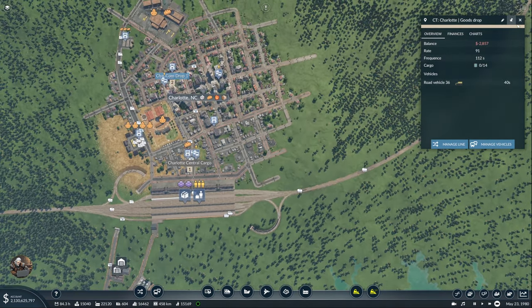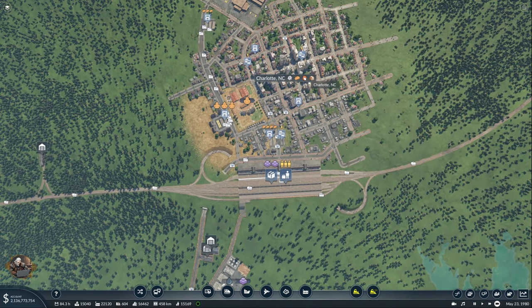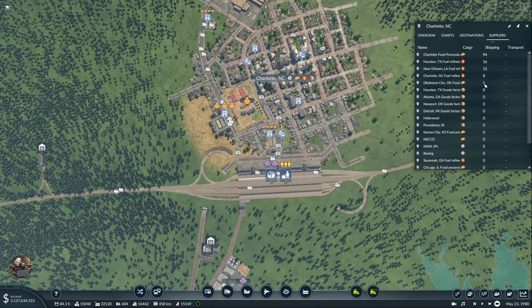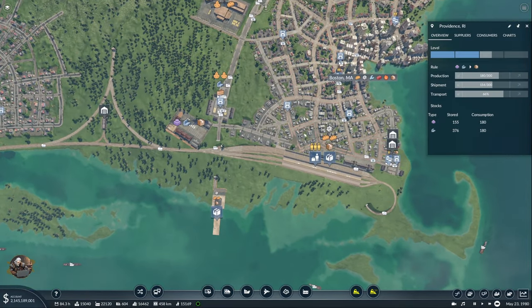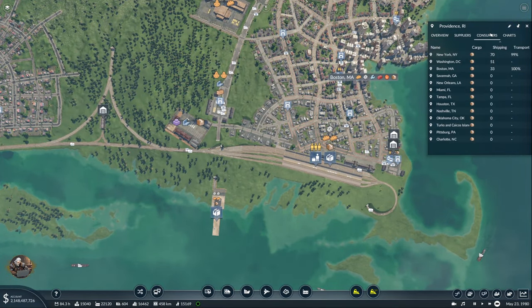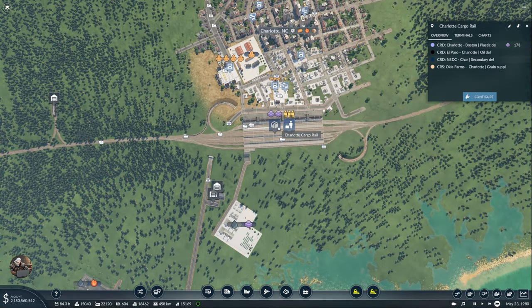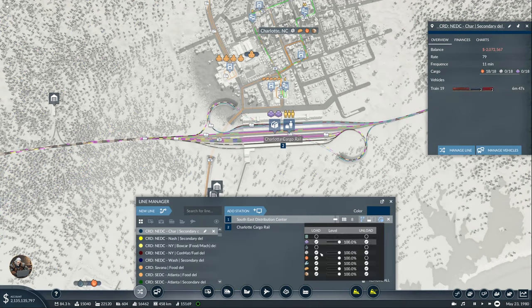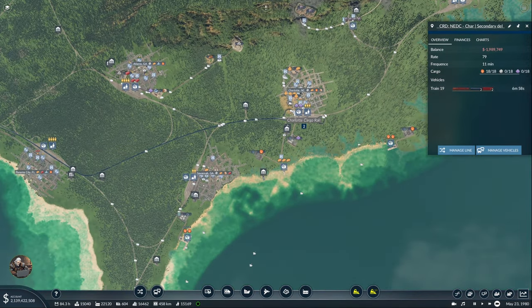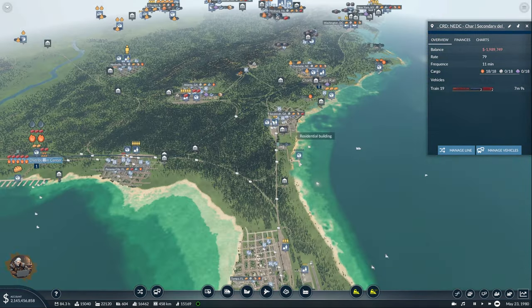So that should do it, right? Suppliers — no good suppliers. Let's see why, what's going on here. Well, we have plenty. Did I tell everything correctly to this line? NEDC-Charlotte secondary delivery. Ah, southeast — so it's not in the north. But I think it should be in the north. I was pretty sure I decided that because the south is going to probably do all the islands. So Charlotte should be in the north.